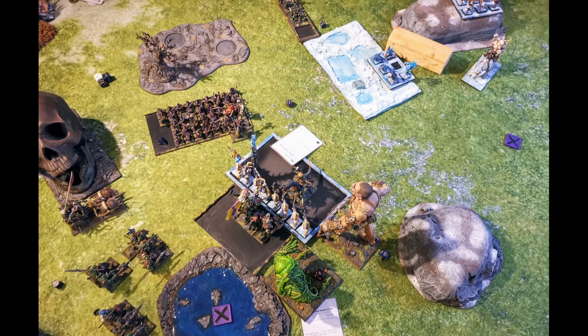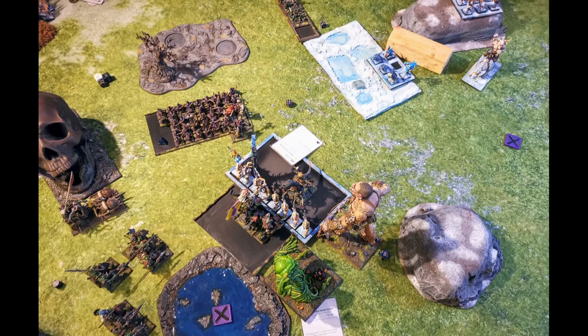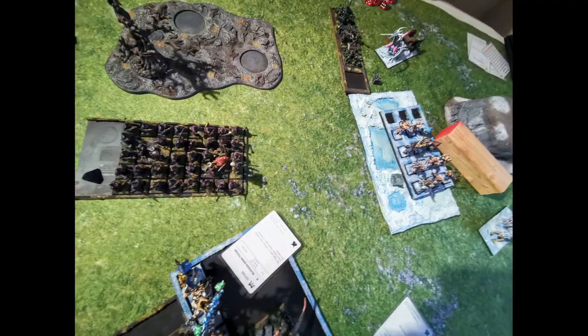Over here he used the mongrel raiders over two turns to fire at my goblin unit and killed the shaman out of it. So now I have no magic. He charged the gargoyles and charged the razor tusk chariot into the flank of the giant, but the chariot failed again. But the gargoyles made it in.